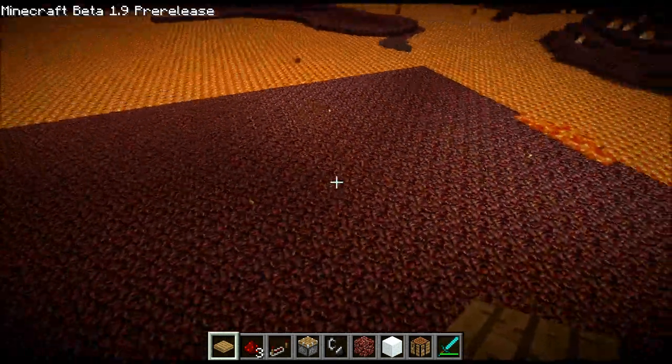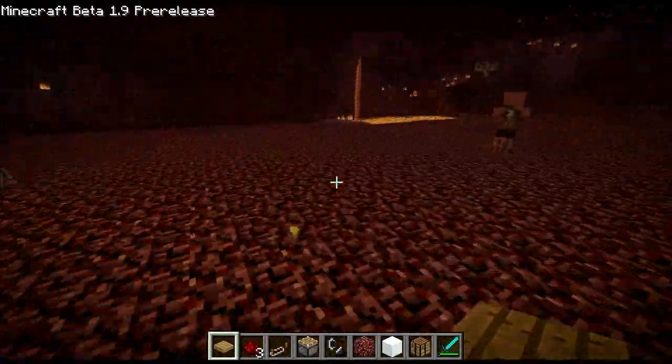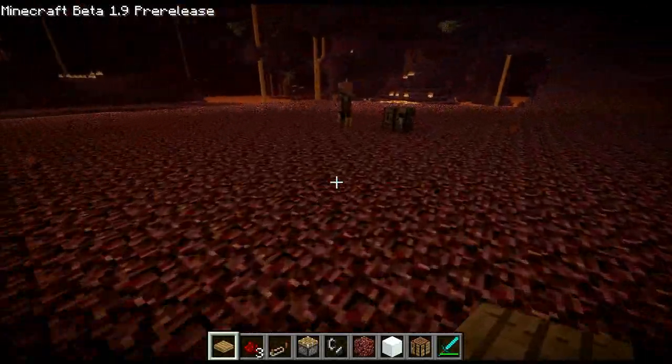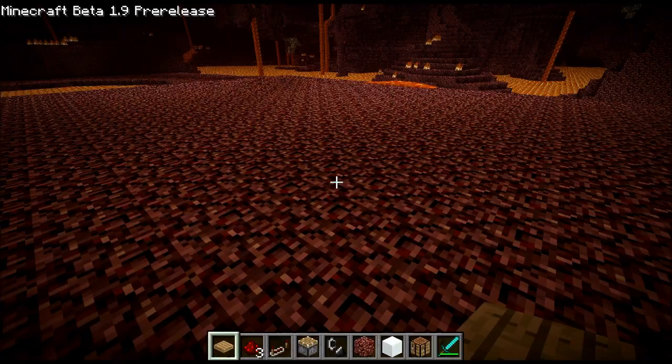So what I've got here is a gold farm. You can see it's dropping a bunch of little gold nuggets on the ground. You can collect these and bring them to a crafting table, and craft nine of them into a gold bar. So now finally we can gold farm in Minecraft.